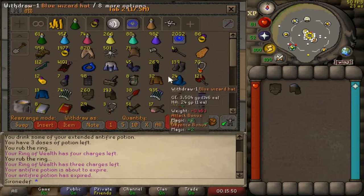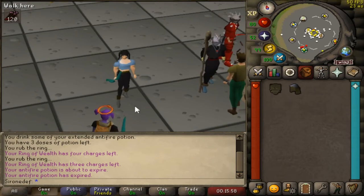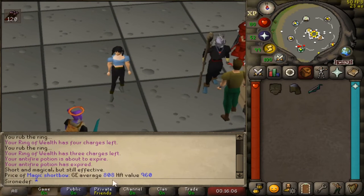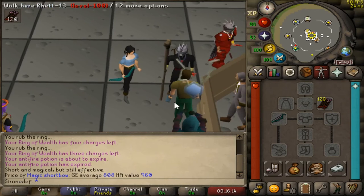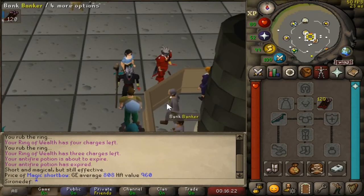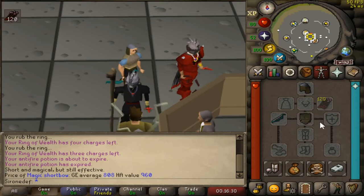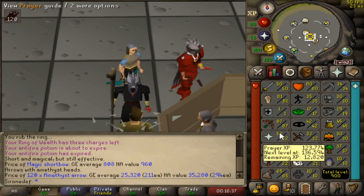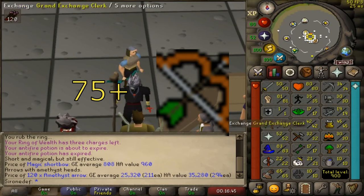The main weapon you're gonna be PKing with as a pure is the magic short bow. This is basically what every pure uses — it's very cheap, costs only like 800 gold, very strong and very fast. I'll make an in-depth guide about the magic short bow another time explaining the ticks and what to do. For arrows, you're gonna want to be using amethyst arrows. I would only pure PK if you're above at least 75 range.